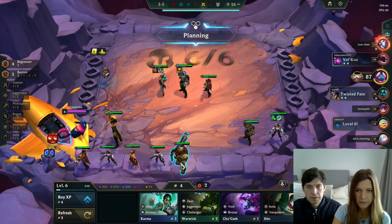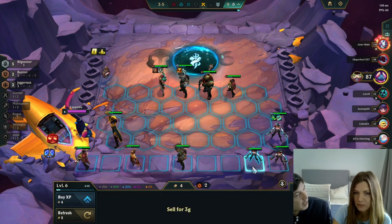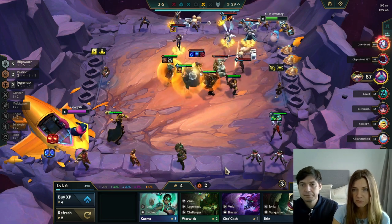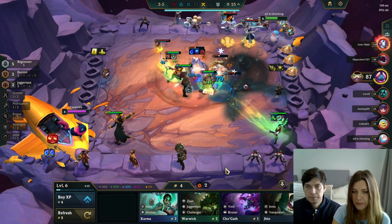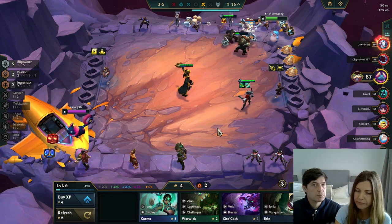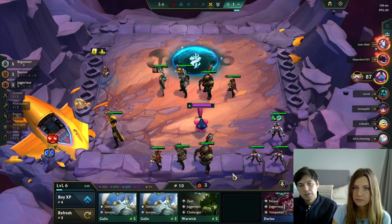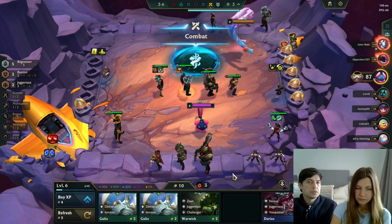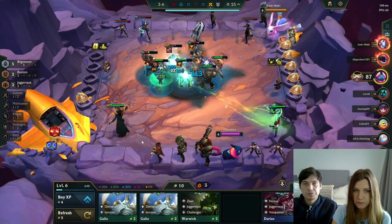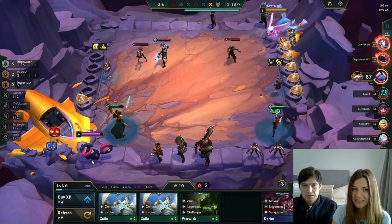Right-click on Twisted Fate to see his recommended items — double Tear is a Blue Buff combo; we have that. You can put some tank items on Alistar, so put those two on him. Nautilus is supposed to be our tank — move items to him later. I almost collected a three-star Alistar, but another player is contesting him so I wasn't sure we'd get him. We're trying to get to level 8 and we have a lot of HP — next level is 5-2.